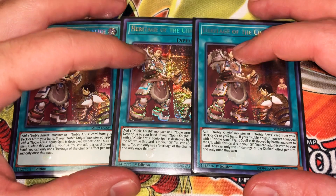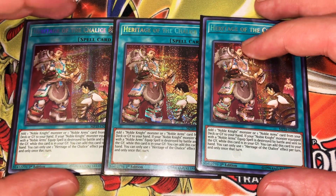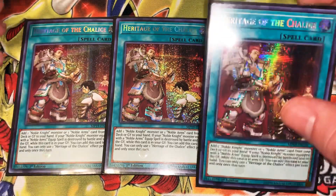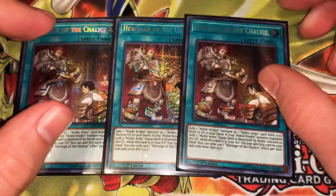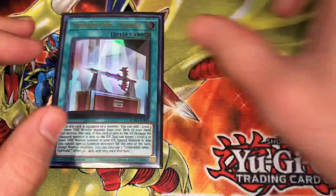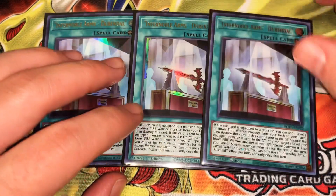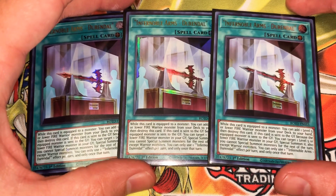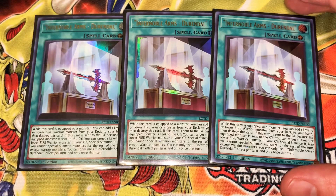Heritage of the Chalice at three — it's your Reinforcement of the Army for either a Noble Knight or Noble Arms card. You want to run three of this, it's insane. And then one Reinforcement of the Army. Then you have Durandale, which searches you a Fire Warrior monster Level 5 or lower and then pops itself — it's another Searcher, so you basically have seven searchers right off the bat, not including your Renans.